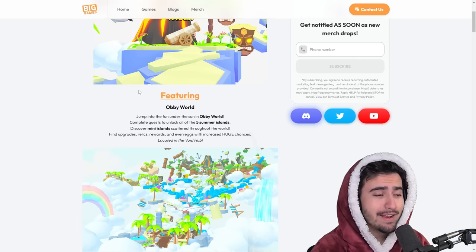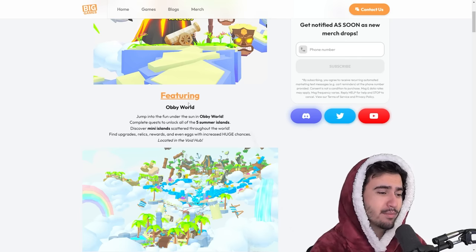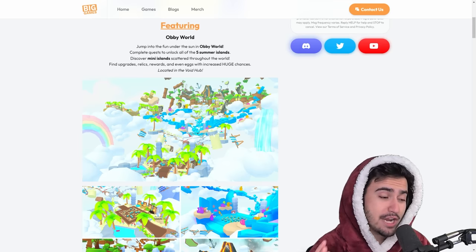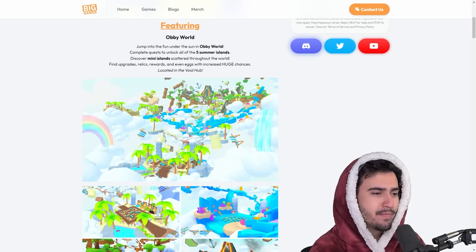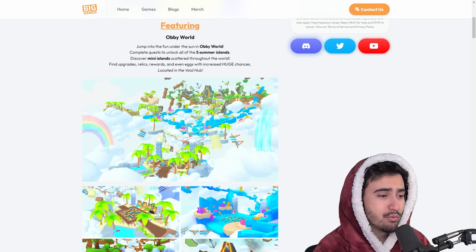We were able to find out that my initial assumption about what the obby world was going to be was completely wrong based on the leak from big games yesterday. It turns out the whole world itself is just an obby — it's not just filled with multiple obbies inside the world like I thought. Shout out to big games, that's actually a really good idea. It looks like we have to do an obby to get to each new area, and once you unlock that area, you can teleport to it. That's a really cool concept.